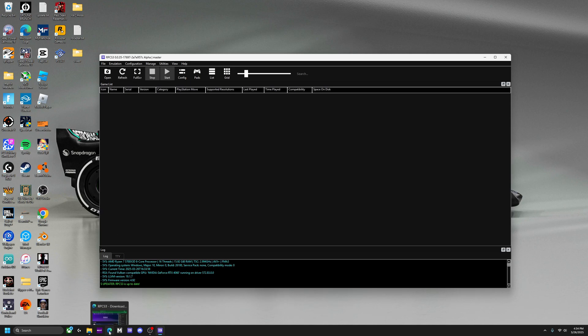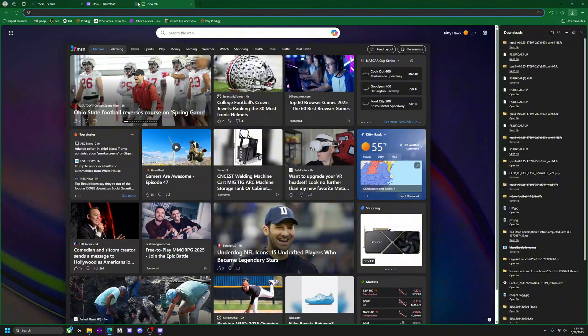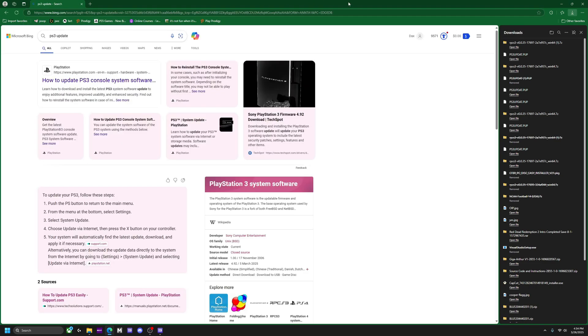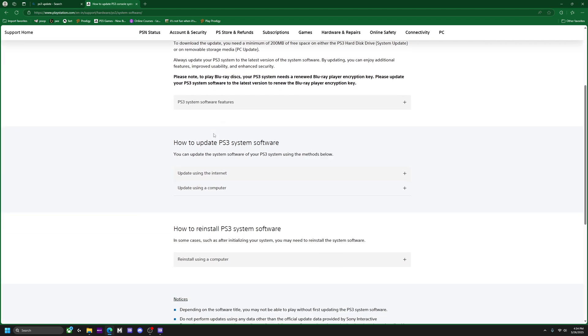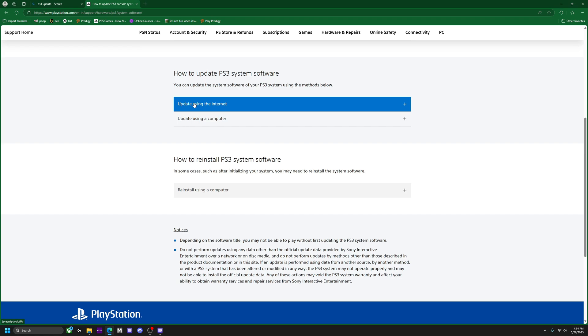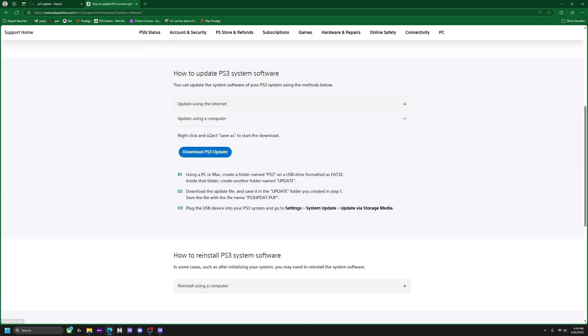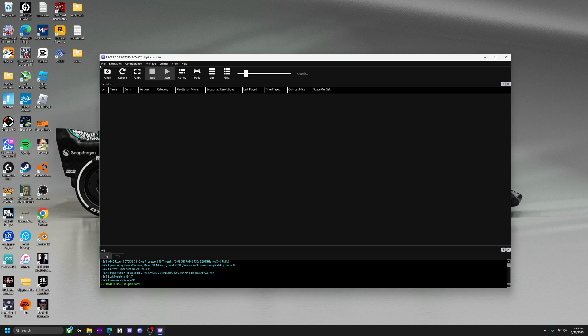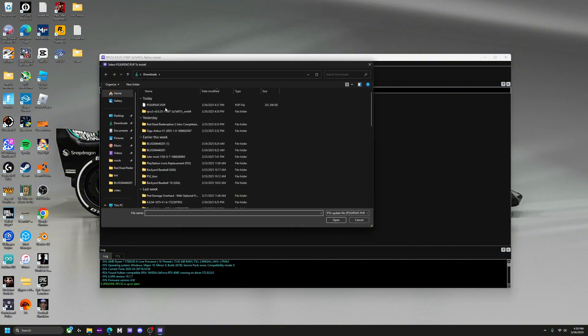What we're gonna want to do next after we launch this is look up the PS3 update — again, this will be in the description. It's from the official PlayStation website. This is just so you can update the firmware on RPCS3 using a computer. Download the PS3 update. It may say it can't be downloaded securely — just click the three dots and hit keep.